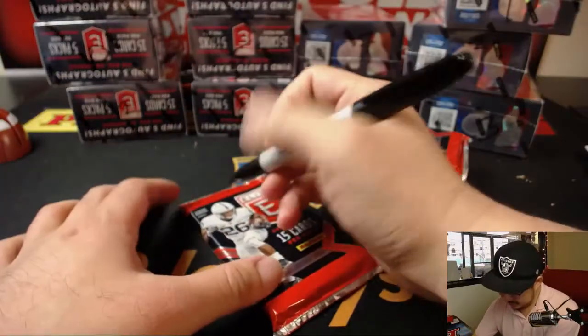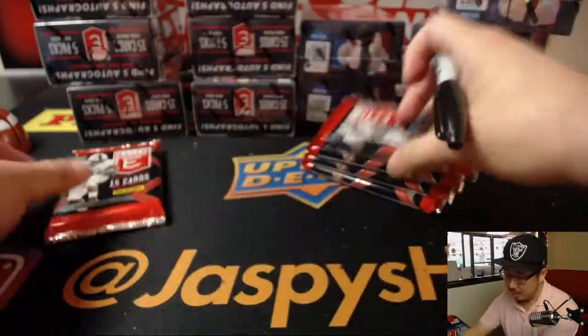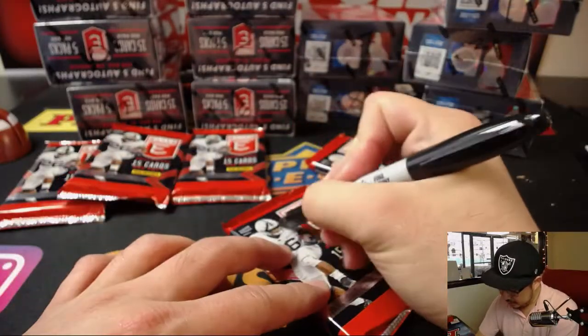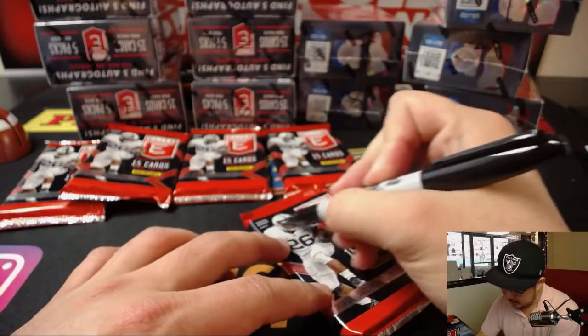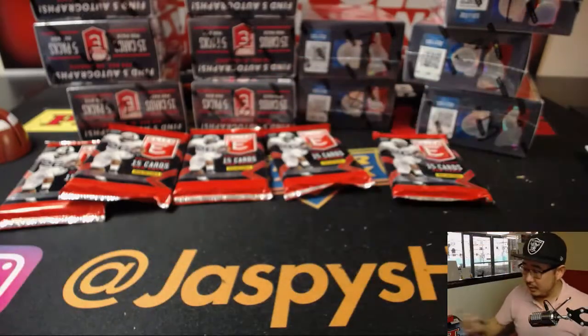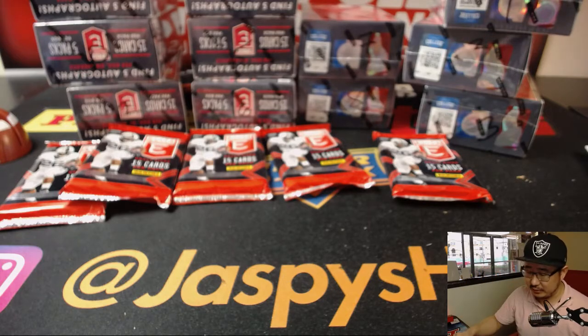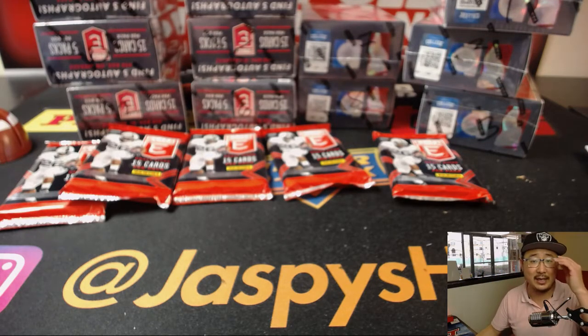All right, here we go. On Saquon Barkley's head, we'll number the packs 1, 2, 3, 4, and 5. We've got break 6 sold out already. This is break 5. Break 6 is sold out, and break 7 is already in the store, so go ahead and check it out.